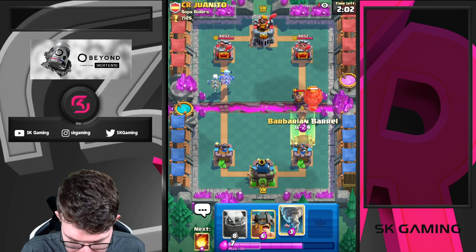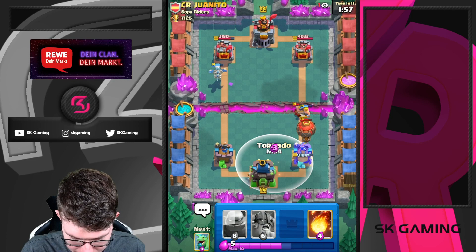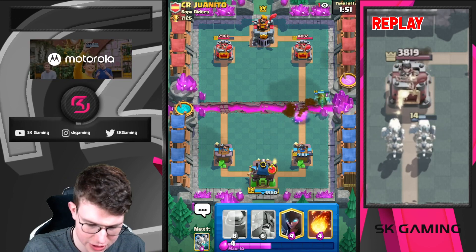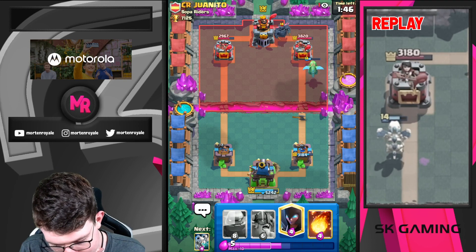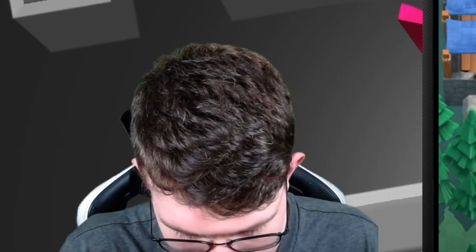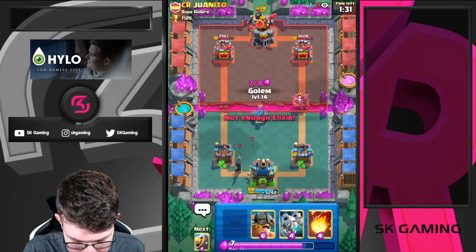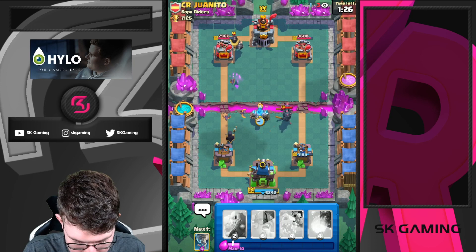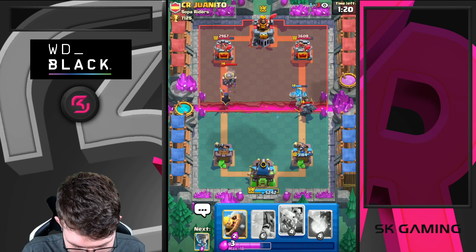I'm going to set up a Barbarian Barrel here and go Baby Dragon like this. We actually got more damage than him just with the dragons. He plays P.E.K.K.A in the back — I think I need to kite with Golem. There's no other way to work around that. The smartest play is to go Night Witch here. He will most likely Tornado it. And yes, that's what he does — smart play by him. So my Golem is dead, also my Night Witch is dead.